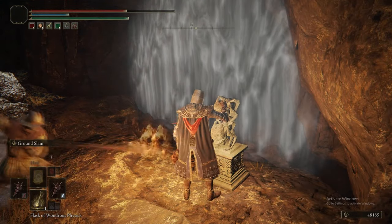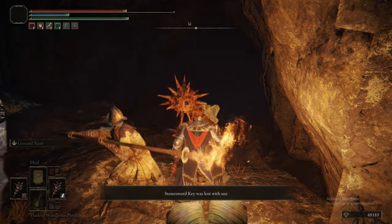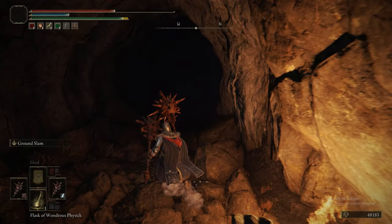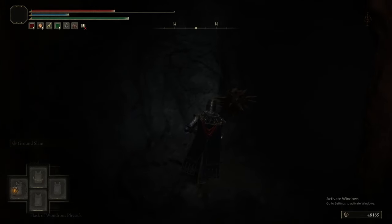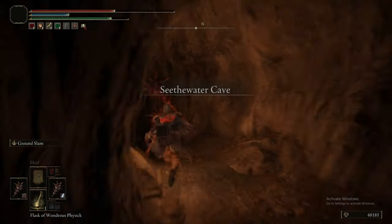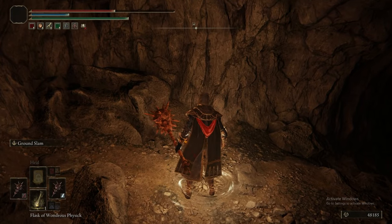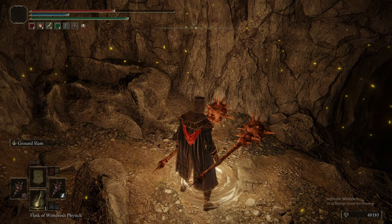The cool thing, at least relating to the guide, is that when it got to this point I was really gutted because I thought I actually needed to buy a Stone Sword Key. But nope — I only had to buy one that one time for the Roundtable Hold. Otherwise, the game literally gives you every Stone Sword Key you need, as long as you've been following the guide one-to-one. So that's pretty cool.